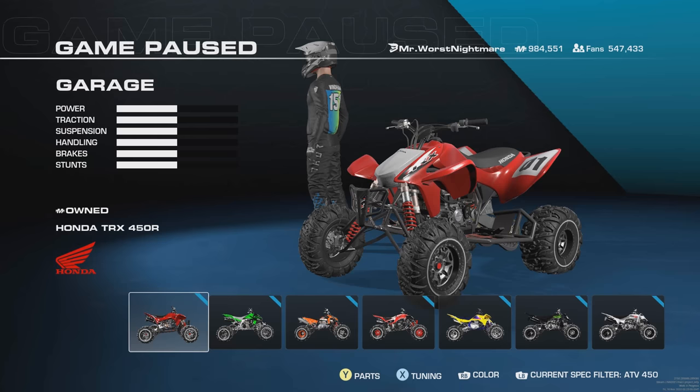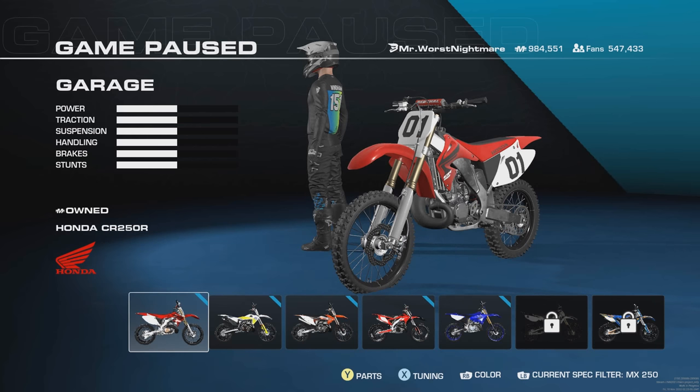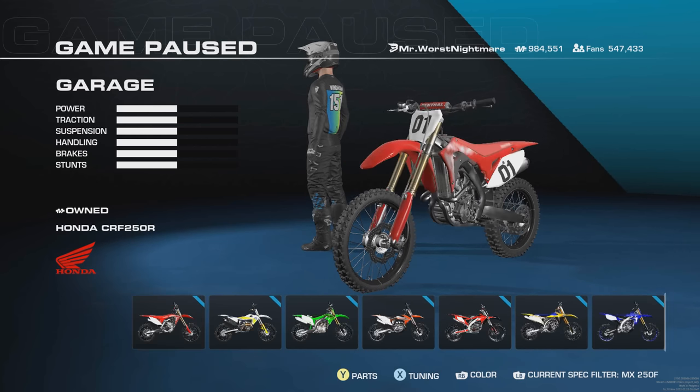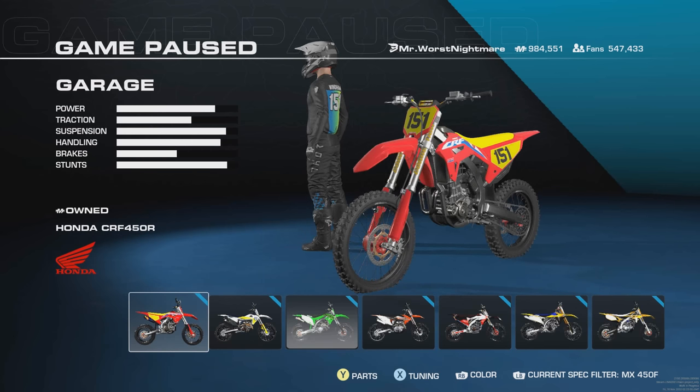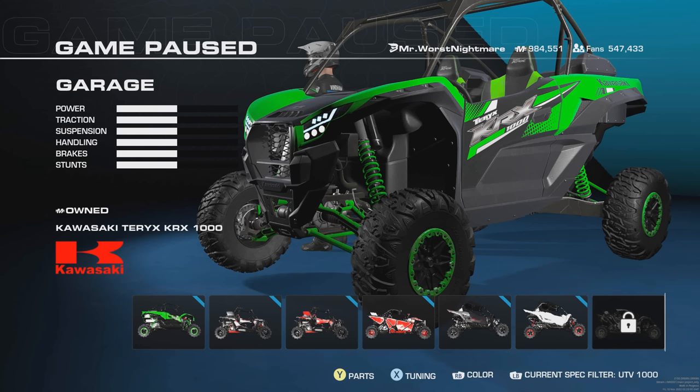Here are the classes of vehicles in the game: quads, 125 and 250 two-strokes, 250 and 450 four-strokes, and UTVs. Most of these are DLC, but they do have the equivalent in the game in the Rainbow THQ Nordic Phoenix Gold Bikes, so you don't have to buy the DLC — it's just a skin, just for looks. But that is an option if you want the actual OEM manufacturer.